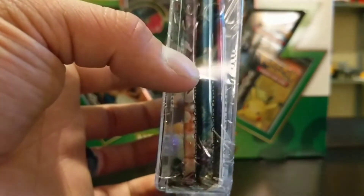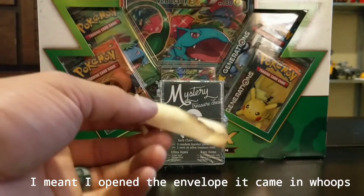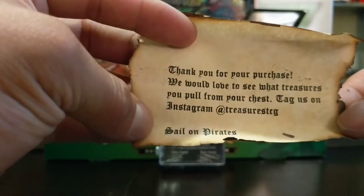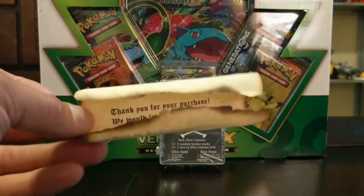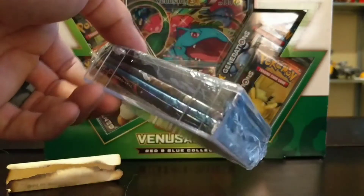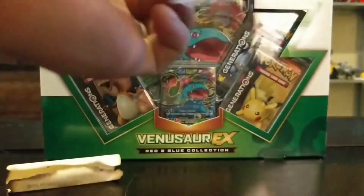It's see-through so I can already see there's three booster packs in there. It came with a note — I had not read it, so I was hoping to open it on camera. Look at that — it's a cool little paper with burned edges to make it look old. 'Thank you for your purchase, we would love to see what treasures you pull — tag us on Instagram at Treasures TCG.' Very cool touch. They put a lot of thought into this; they didn't just tape a box, they actually put plastic on it and sealed it.